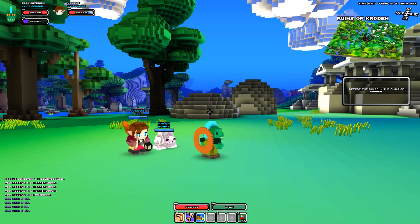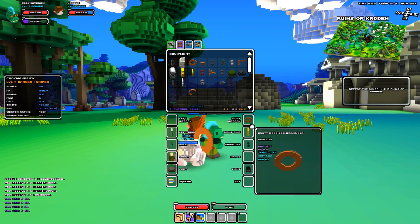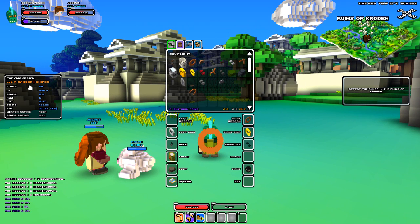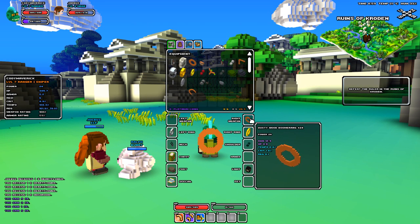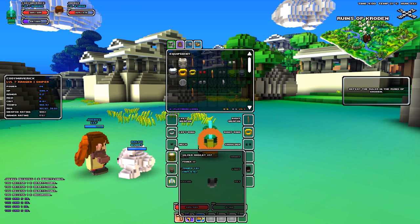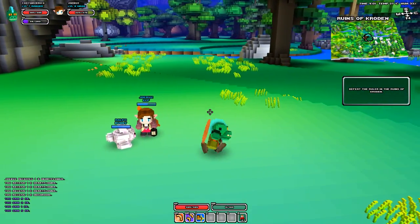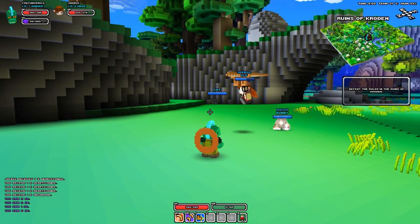I got a few updates on my character - we took the liberty of getting to level 7 so we can take on a dungeon. I have 24 power now, got my new weapon, the dusty wood boomerang, a gold ring, a necklace, a chest plate, and the glider! Joe, we got gliders! I leveled up my gliding.